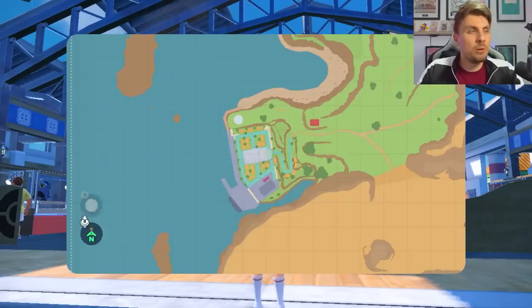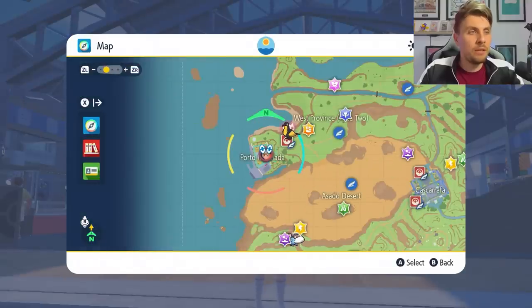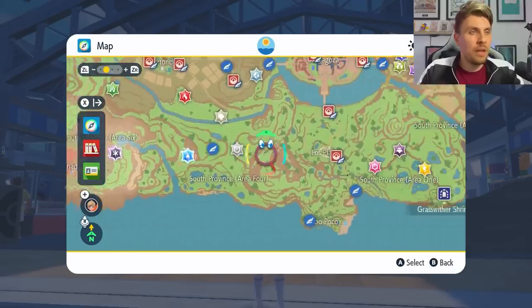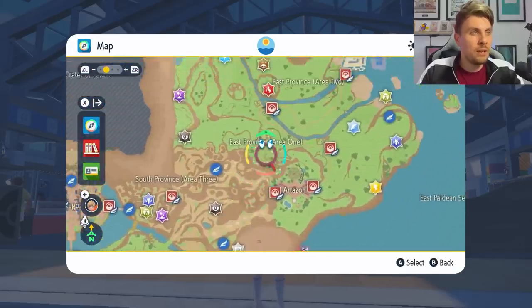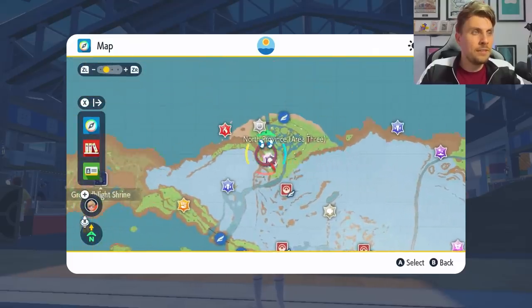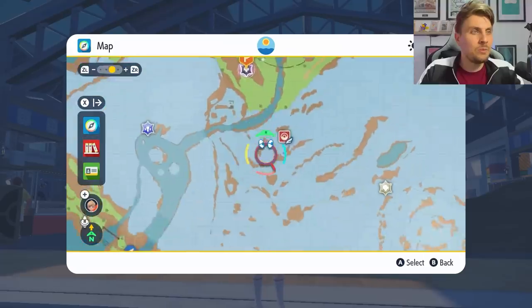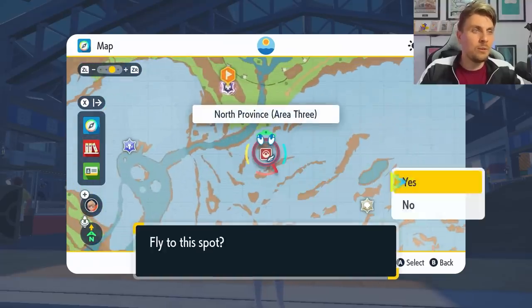To locate the den, come onto your map and look for what appears to be a 6-star Tera Raid den, but it will have the Rock Tera typing which indicates it is the Chesnaught. You can see it right there on the map — just locate it and head over to it.